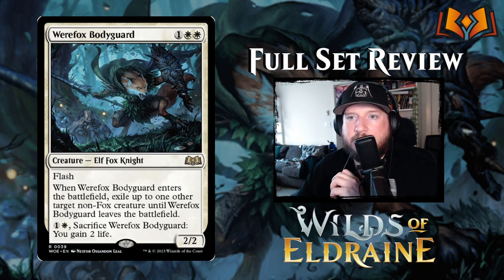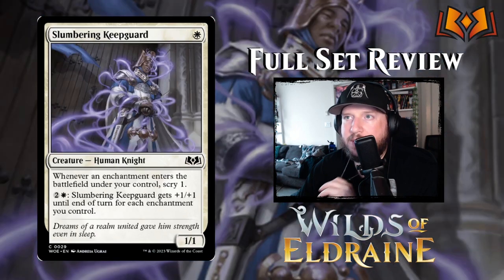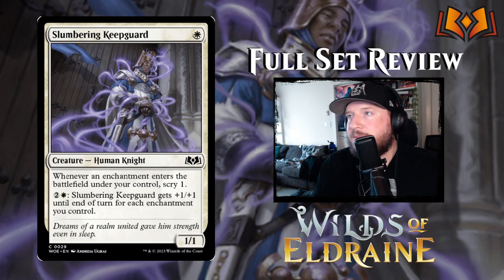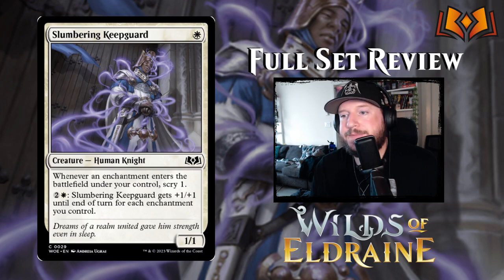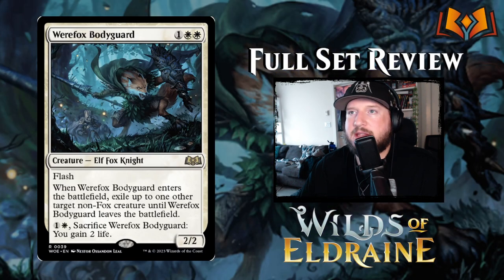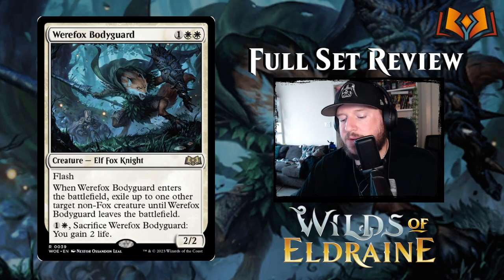I'll go back and point out that my sleeper pick is the Slumbering Keepguard — which is ironic because it's my sleeper pick. That card is going to be bonkers, I promise you. It's going to be strong. And obviously the Werefox Bodyguard is pretty cool, so I like that card as well. That's it for white.